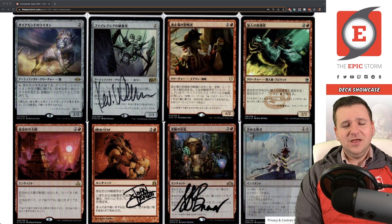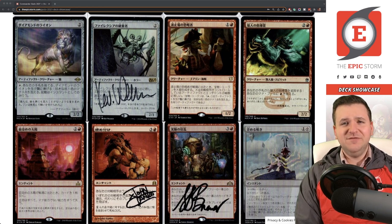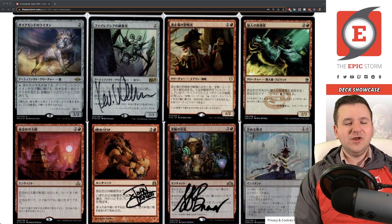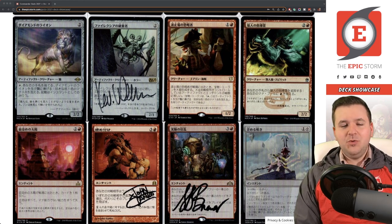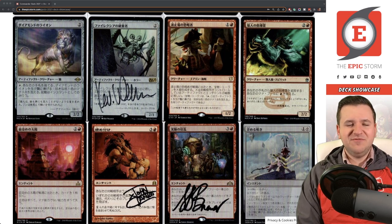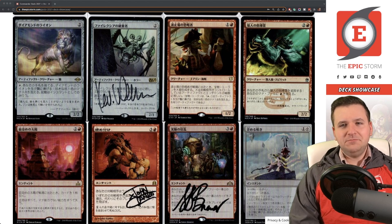Simian Spirit Guide — I got this reprint for $15, which felt like a steal when the original English foil was around $80. It's Japanese, which is a bonus even if it's a reprint. I did own a set of original Planar Chaos ones at one point — I was playing four in The Epic Storm before Ad Nauseam was printed in 2008, but I cut them immediately and never looked back. Now they're about $200 each.